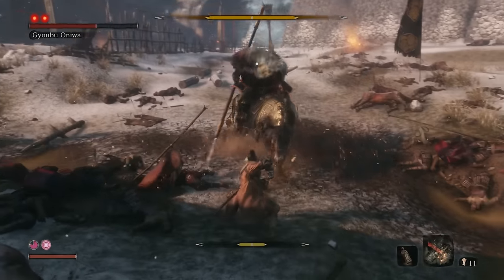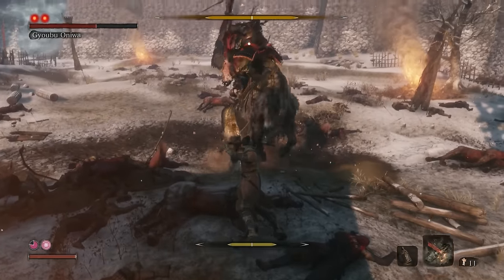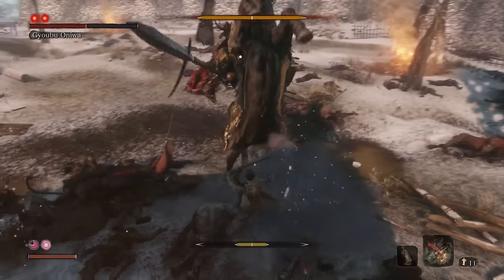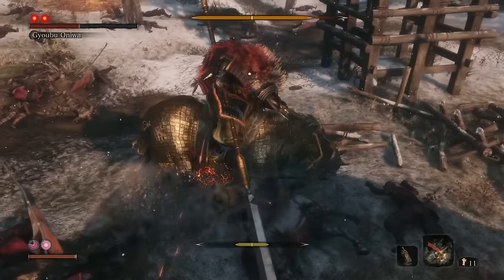If his horse raises up while you're attacking him, that means you've stunned him briefly, so you're free to get 4 more hits in before he recovers. Once you've done the attacks, don't forget to hold block again instantly.